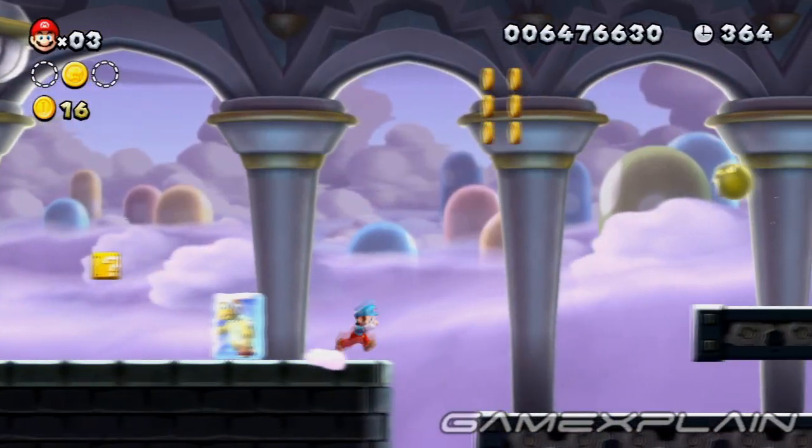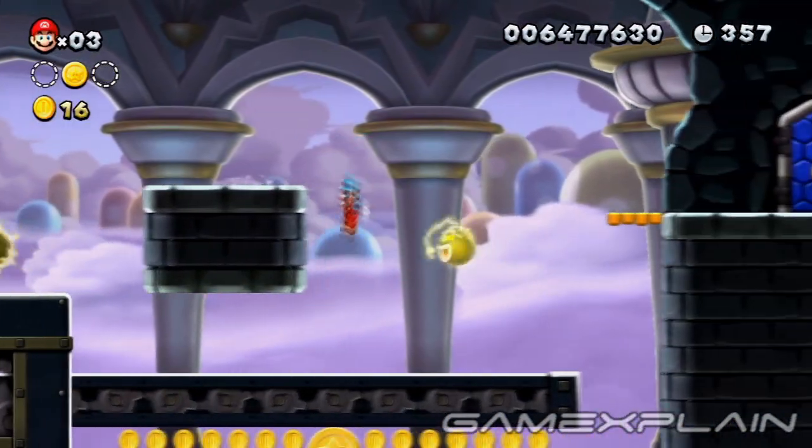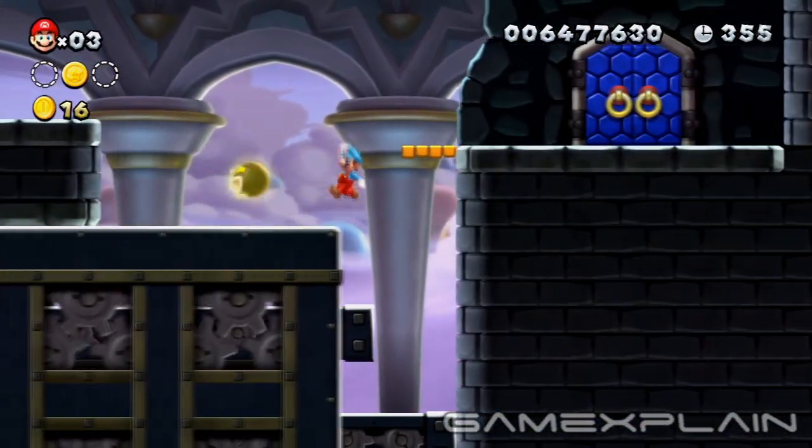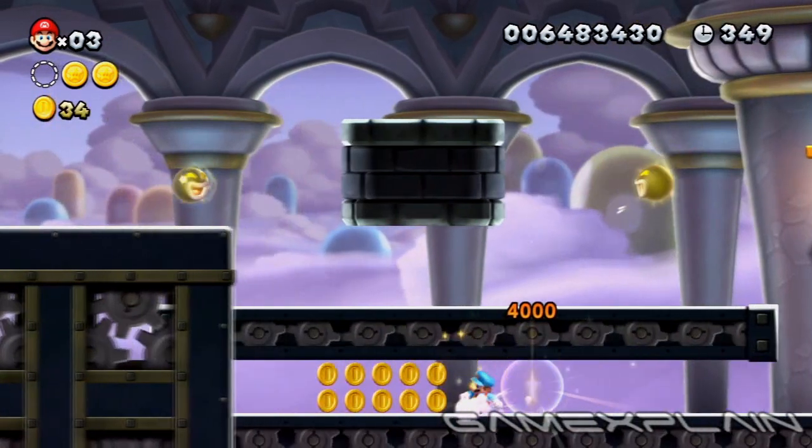The third and final Star Coin is just before the boss door. First, take down the nearby Sledge Brother to make things easier. You'll hop onto the moving block to keep safe, then drop down as soon as it starts sliding away and run for your prize on the lower level, then hightail it out of there.